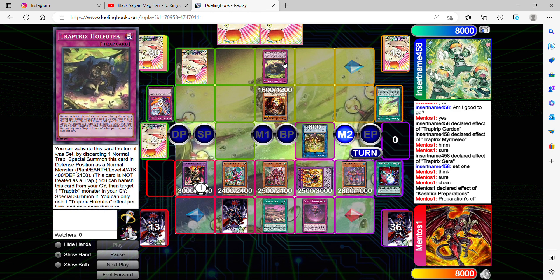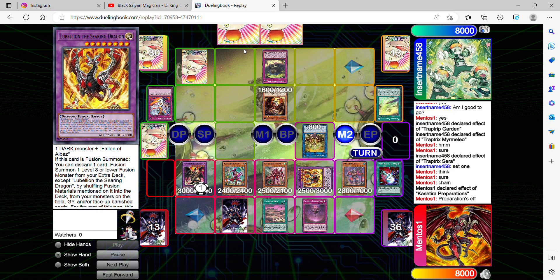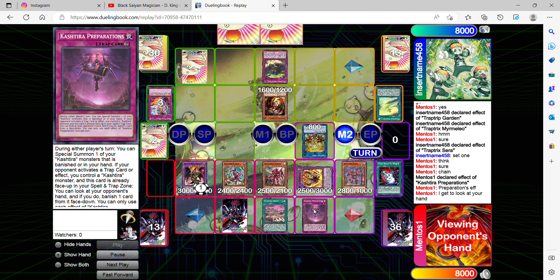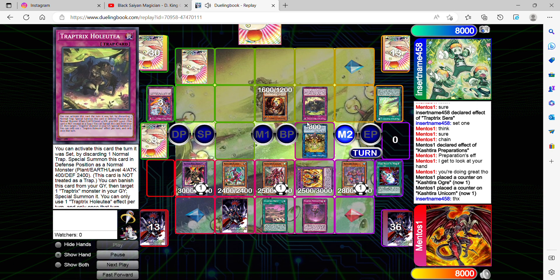In response, I'm going to chain with Preparations after he activates Holtia from his hand — he discarded a normal trap from his hand. In response I'm allowed to banish one card from his hand face-down for free. This card is very useful going first or going second because you get to summon a Kastra monster, and on top of that if they activate a trap card you can look at their hand and banish one card face-down, which is exactly what I'm doing right now. One of the cards I choose gets banished face-down, and he's still going to summon his Holtia.